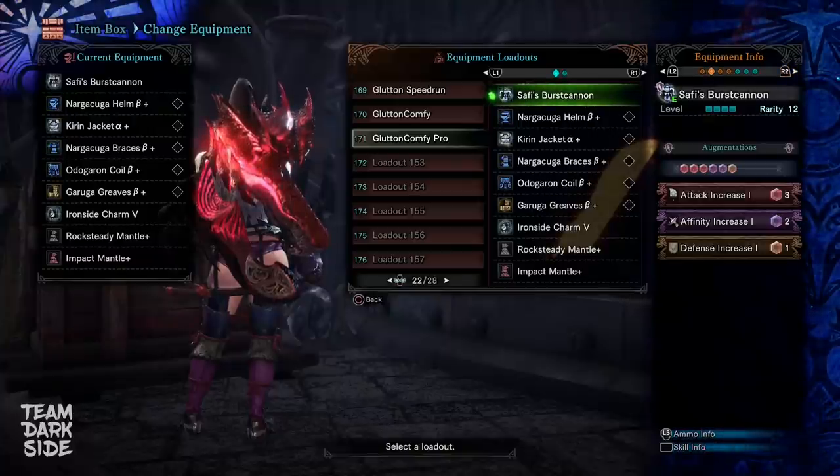Let's take a look at the augmentations. We are using Attack Increase 1, Affinity Increase 1, and Defense Increase. One affinity augmentation is usually good to have since it gives us 10% and brings us to 55 affinity. Attack Increase 1 and Defense Increase only because we have one spare slot.